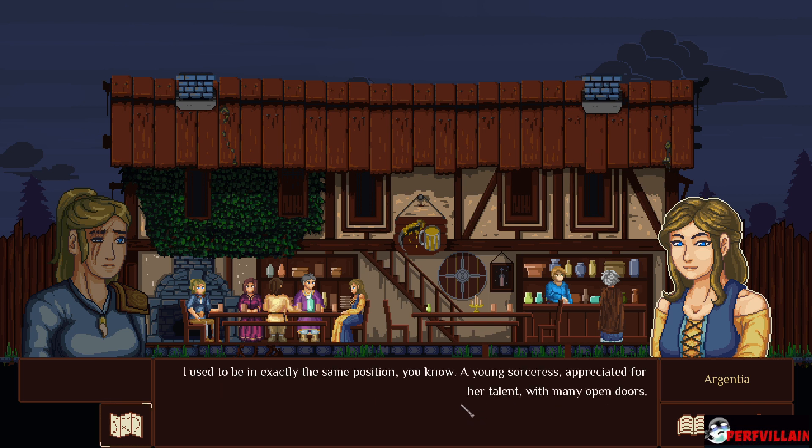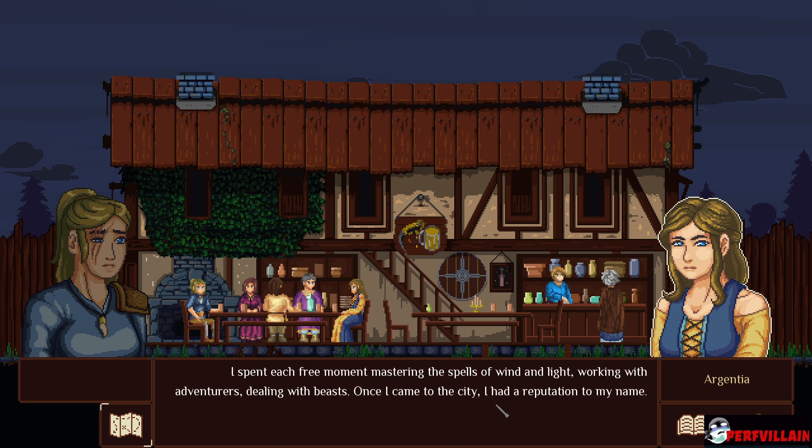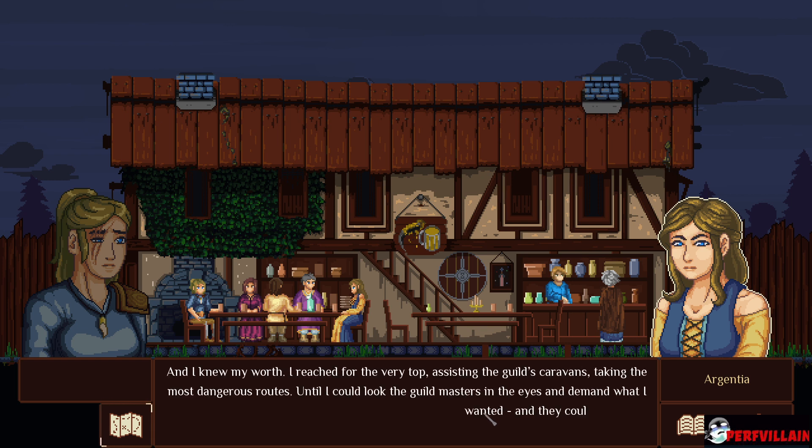I used to be in exactly the same position. A young sorceress appreciated for her talent with many open doors. I kept asking myself, what do I really want? And I found the answer — I wanted it all, all the best things that coin can buy. I spent each free moment mastering the spells of wind and light, working with adventurers, dealing with beasts. Once I came to the city, I had a reputation to my name and I knew my worth. I reached for the very top — assisting the guild's caravans, taking the most dangerous routes, until I could look the guild masters in the eyes and demand what I wanted. And they couldn't refuse.